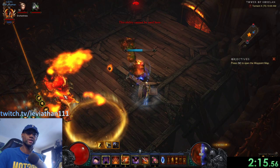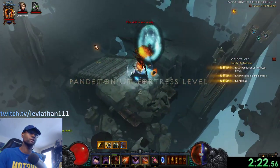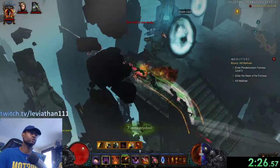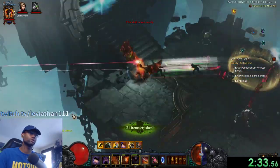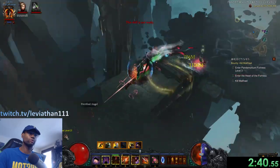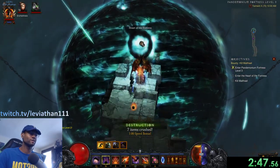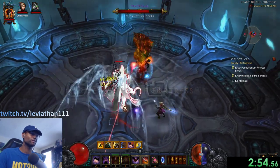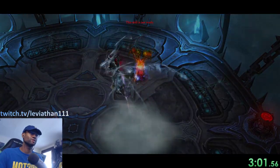A tip for exiting boss rooms: keep the map open and watch for a little green checkmark over the boss skull icon — once that appears, you're clear to leave. Click on the next location from the map. Now heading to Malthael, who is always in a fixed position — just take the waypoint and look for the portals leading to him. Malthael can be scary, especially on hardcore early in the season. He drops those clouds on you before you can even fully load in — just take caution.